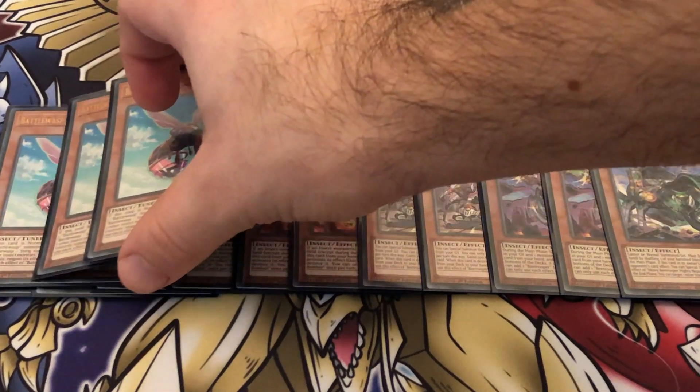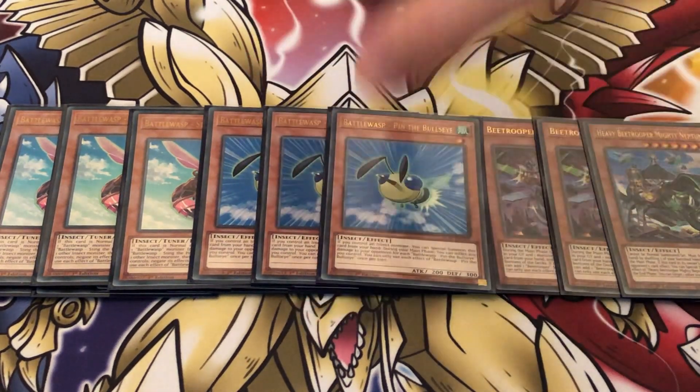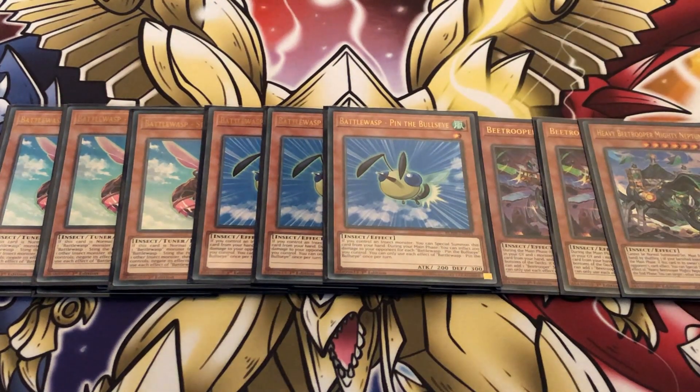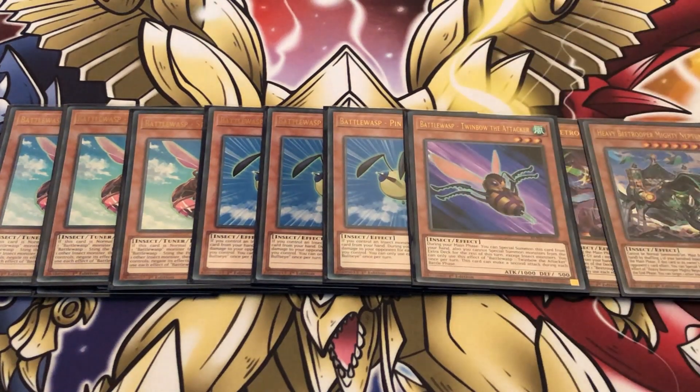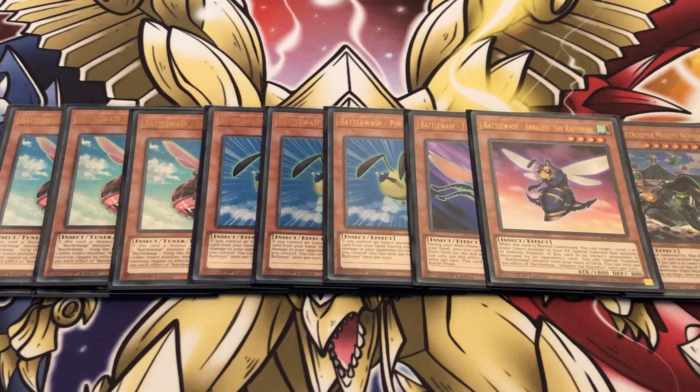Moving on, we have three copies of Sting the Poison — getting to Battle Wasps now. Sting the Poison is just phenomenal: he's a disruptor on your opponent's turn, an effect negator, he searches on summon. He's also a tuner in terms of my personal deck. Three copies of Pinder Bullseye, just a fantastic extender. One copy of Twin Body Attacker — I'm only playing one because I struggled to find deck space and I'm playing too many techs. He's a level 3 extender, but being level 3 also means you can go into Cicada King. One copy of Arrest the Rapid Fire — you tend to search this as a turn two playmaker. Unless you can snare someone and get back an insect, like if you get back a Sting you get a search — it's basically a one-card Link 3, which is pretty good. That's it for the Battle Wasps.